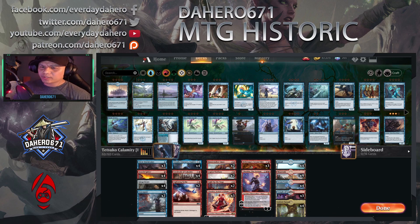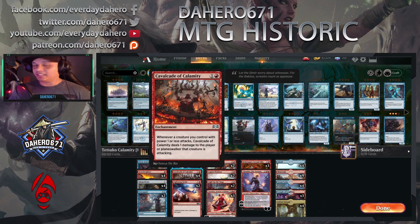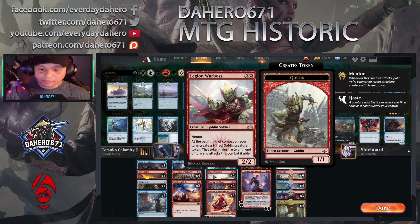What up guys, once again it's Hero 671, and welcome back to another MTG Arena gameplay. If you guys don't know, Historic is out — Historic looks really really fun. I get to play my old cards I've collected in the past and play together with the current standard. Right now we're gonna play a janky deck called Tetsuko Calamity deck. Tetsuko is this card — creatures you control with power or toughness one or less can't be blocked. You pair with Calamity, so whenever a creature you control with power one or less attacks, it does one damage to target player or planeswalker.